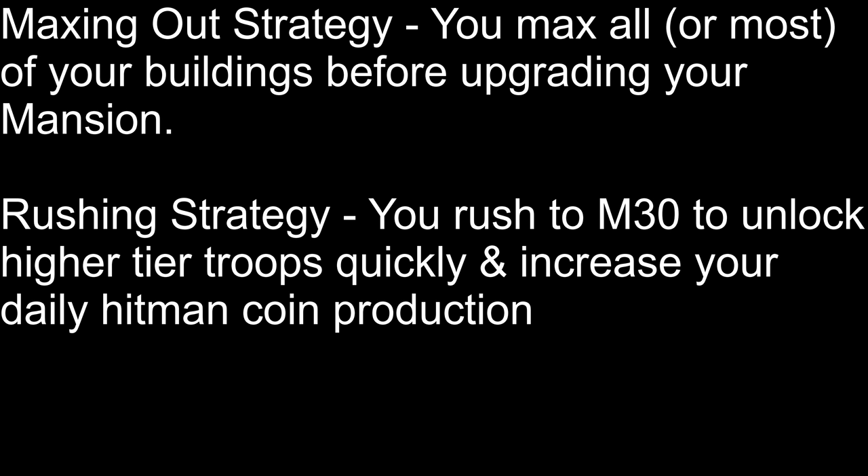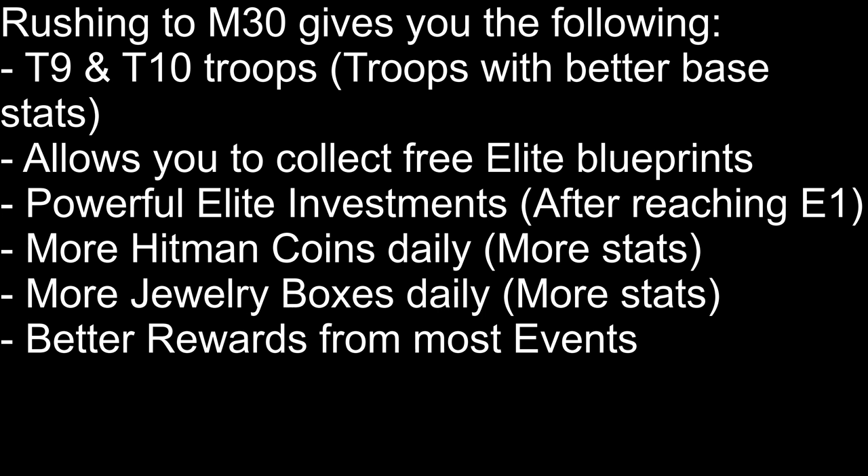There are two different strategies that you could use to grow in this game. You could either grow slowly, maxing out all or most of your buildings, or you could rush to mansion 30 as soon as possible to try to unlock tier 10 troops before most players. I've used both of these strategies — the rushing strategy in city 89, and the maxing out strategy in city 300. The maxing out strategy is pretty self-explanatory: max out your buildings before you upgrade your mansion. However, I personally feel that rushing to mansion 30 is way better because of how good the tier 9 and tier 10 troops are. Higher tier troops are basically lower tier troops with better stats, and since rushing helps you get higher tier troops quickly, it means that you can get better stats a lot faster.